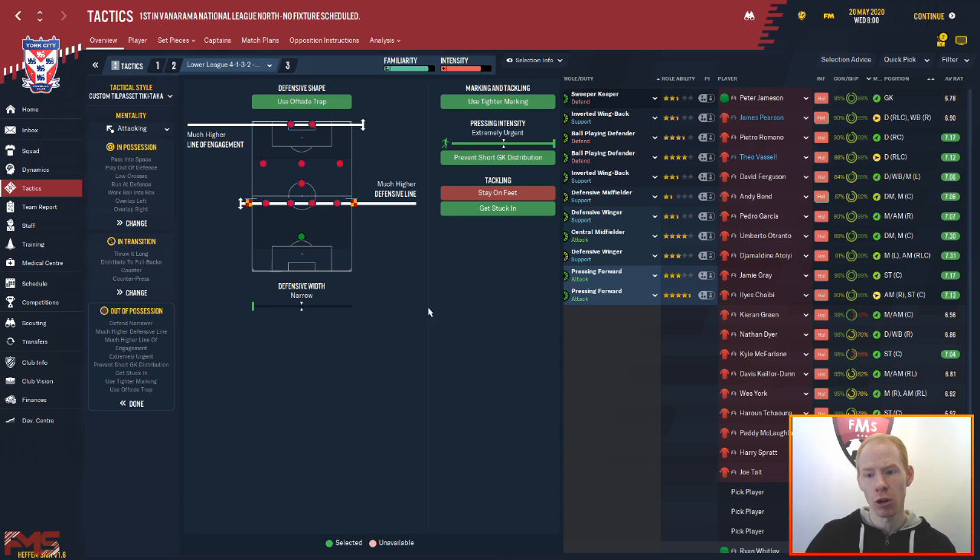We distribute full backs, throw it long because the full backs can be further up the pitch. When we're out of possession we have a dangerously high defensive line and a very high line of engagement, using the offside trap because it'd be criminal not to with such a high line, plus tight marking, prevent the short goal kick, and we get stuck in. Quite a risky approach, I will admit that. However, the way I like to use tactics — possession-orientated, pressing football — the philosophy is get the ball back as quickly as possible, then hold on to it until the opportunity comes up. The further up the pitch you are to get the ball back and retain it, the less chance there is of the opposition getting too much of the ball in your final third.